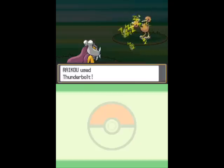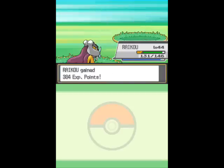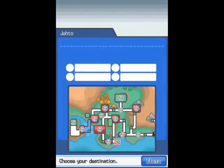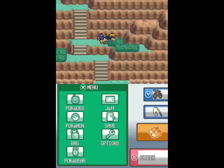On Route 27, you are technically in Kanto. However, if you remember in Gold, Silver, Crystal, you could fly only to Kanto if you were in Kanto and only to Johto if you're in Johto, as evidenced by what I'm about to show you. If you choose Fly, you can't fly to Johto anymore since we're in Kanto.